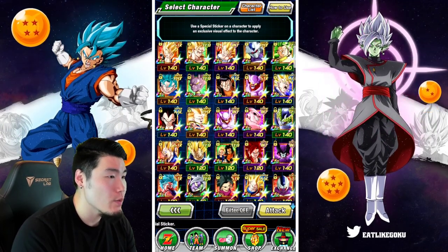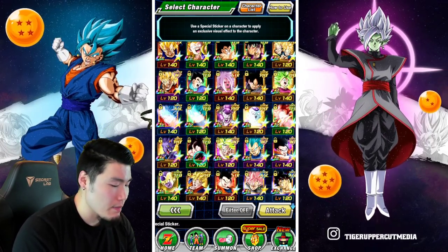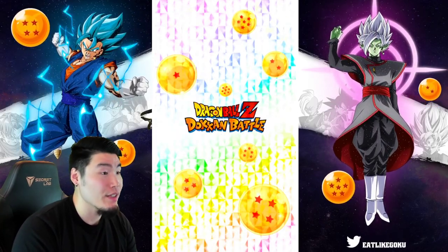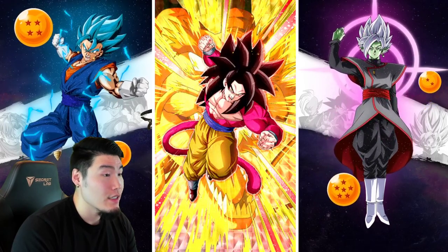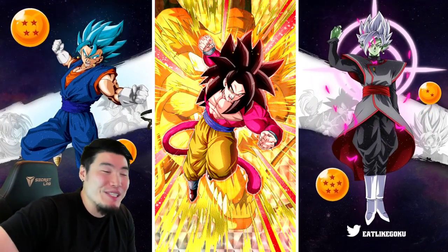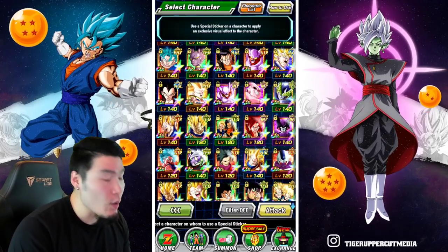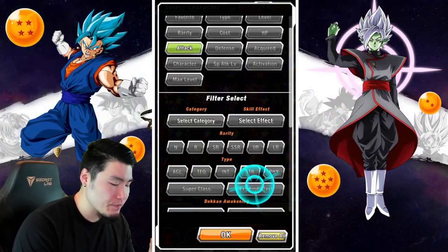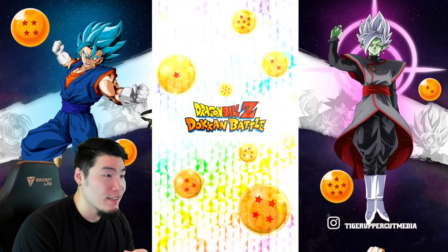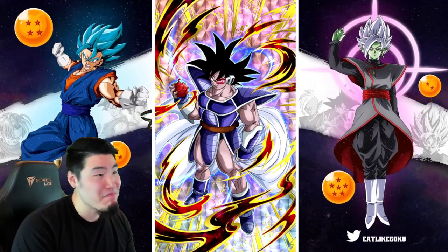Next up — who should we give the remaining few stickers to? Maybe Full Power is a percent 4. I hope they do something cool with the dragon in the back, and with his eventual EZA coming, this is definitely a good candidate. It's marginally better than the Chow Man — very similar, not by much. Also, I have a feeling that AGL Turles is going to be getting an Extreme Z-Awakening for Saiyan Day, so I've got to give him one. It's decent.